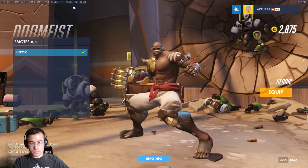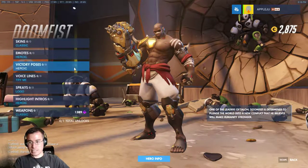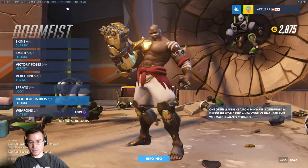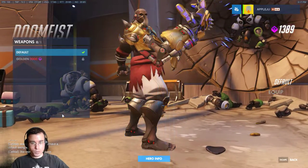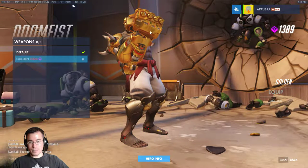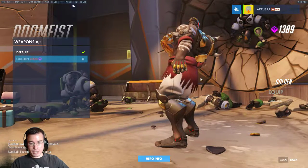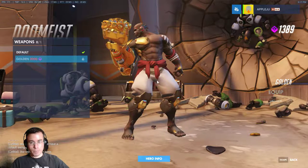No emotes except for this one — he just does his little heroic stance. No victory poses. He has one voice line. He has no sprays currently. And that's his highlight intro. Nothing crazy there. You'll notice his weapon is already very gold, and it doesn't get a whole lot more gold when you get the golden weapon. Basically all it does is give it that sheen and sparkle, and it paints all of these little parts here gold as well.